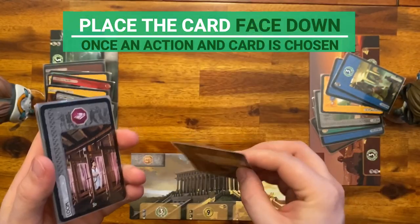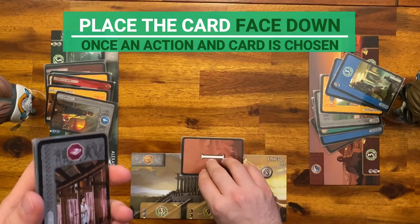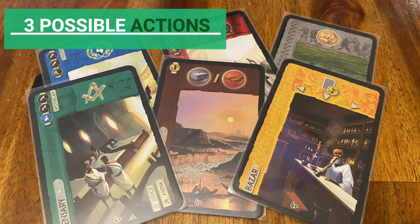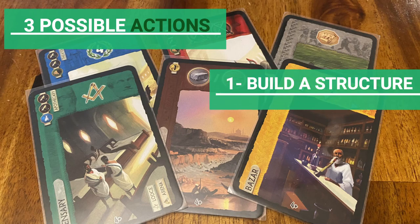Players look at their hands without showing them and select one card, placing it face down before them. There are 3 possible actions with the chosen card. The first one is building structures, which players will be doing most of the time.